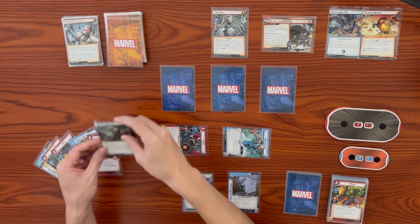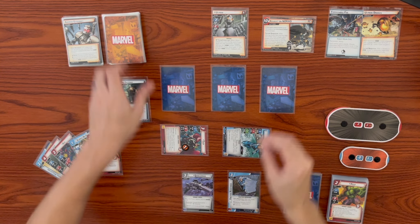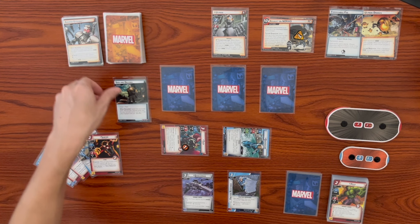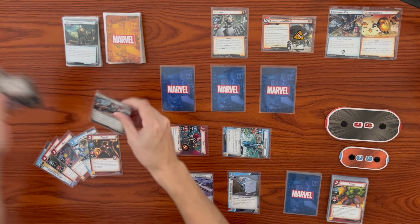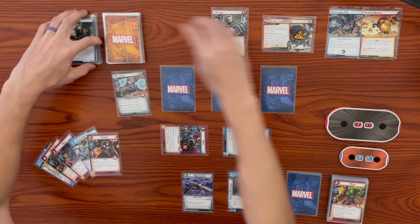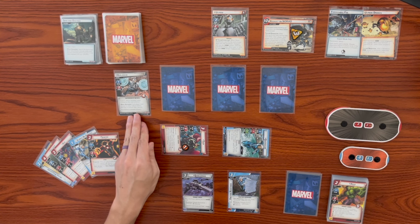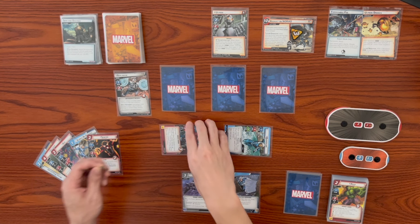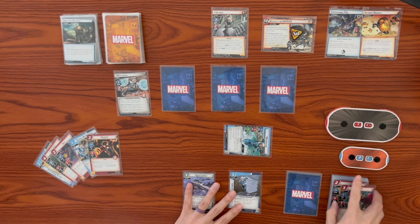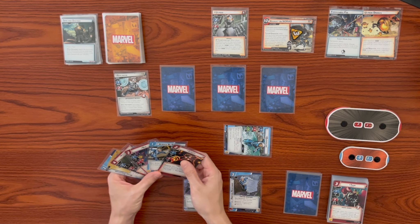The encounter card is Seek and Destroy, Insight 1 and Peril. We search the encounter deck for a nemesis card and put it into play engaged with us - we get Avalanche. That's Insight 2, so two more threat on the main scheme. We must choose to take two indirect damage or exhaust our identity. We're already exhausted, so we take indirect damage on Thor. We live another turn! We draw back up, deck out, shuffle the discard back in.